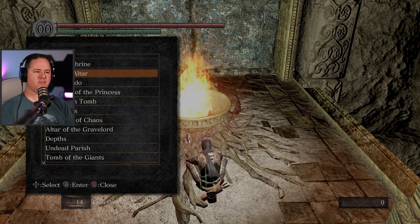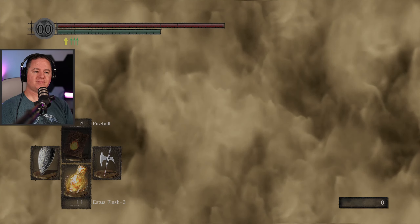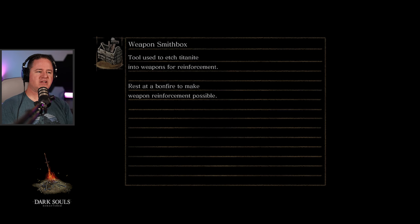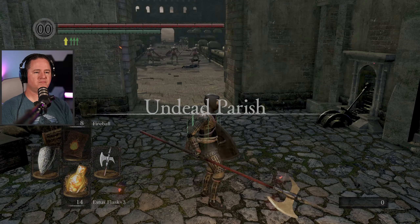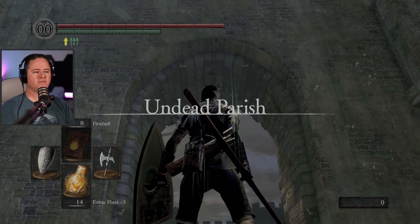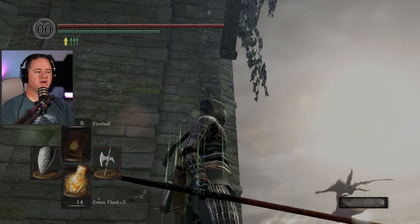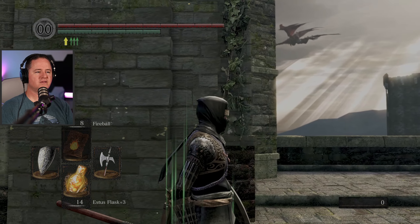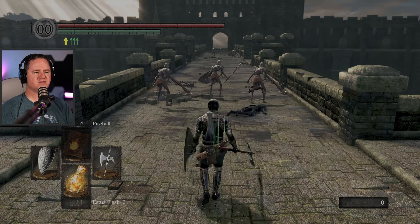Cheesing him with a bow and arrow is starting to sound a whole lot more enticing. I expected him to blow some fire once in a while, but to just sit there and keep doing that? I think I had around 10,000 souls.